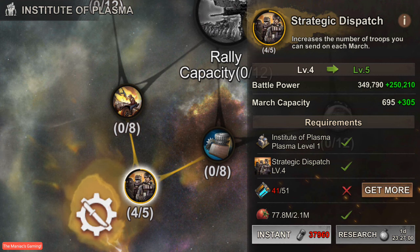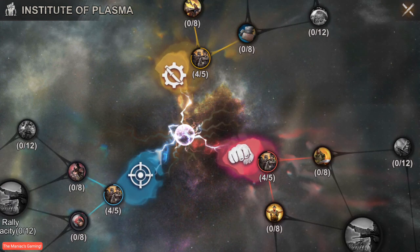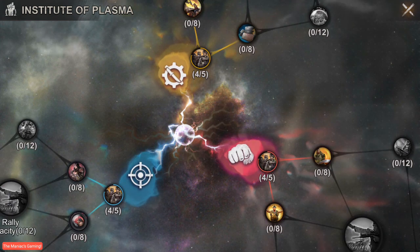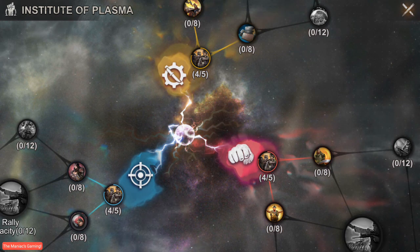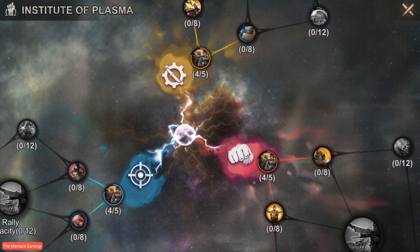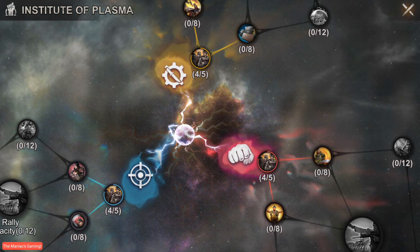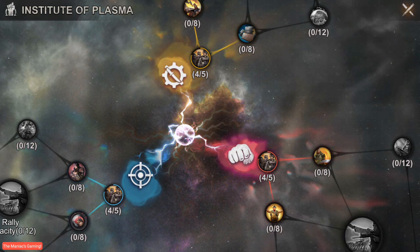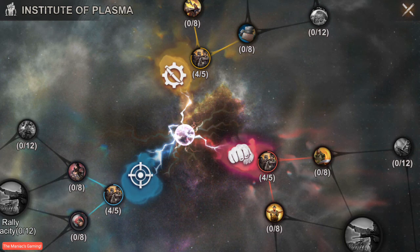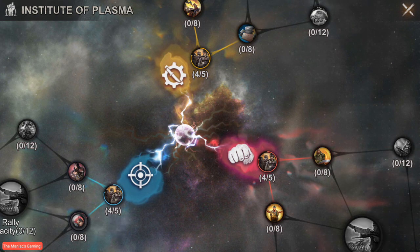Each one's gonna get their own video. Strategic Dispatch, as I talked about, is going to be very useful because it increases the number of troops you can send in one march. The max is going to be 1,000, and it only requires your Plasma Institute to be level one. You're going to want to max out all of your marches as quickly as possible, because more troops are helpful in different battles — one troop can be the difference between winning and losing a raid.